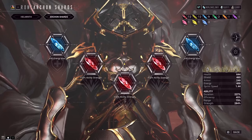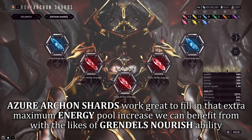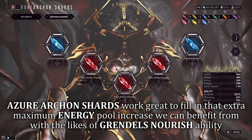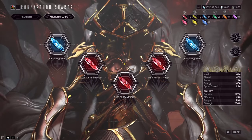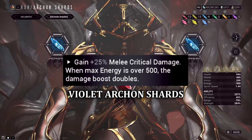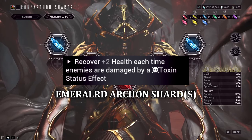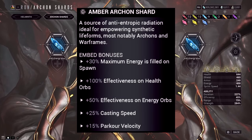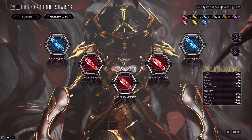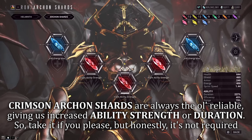For Archon Shards, the standout is filling the missing maximum energy pool. Whether you run two or five Azure Shards for maximum energy capacity is up to you — with low efficiency and low maximum energy, you'll want a Flow or these shards to compensate. There are niche options with combined Archon Shards, such as feathering melee critical damage with Violet Shards, or combining Archon Continuity with Toxin on Desert Wind and an Emerald Shard for heals on toxin damage. Amber Shards help with starting energy to get abilities cast right at mission start. Otherwise, Crimson Shards fit the theme of increasing strength or duration further.